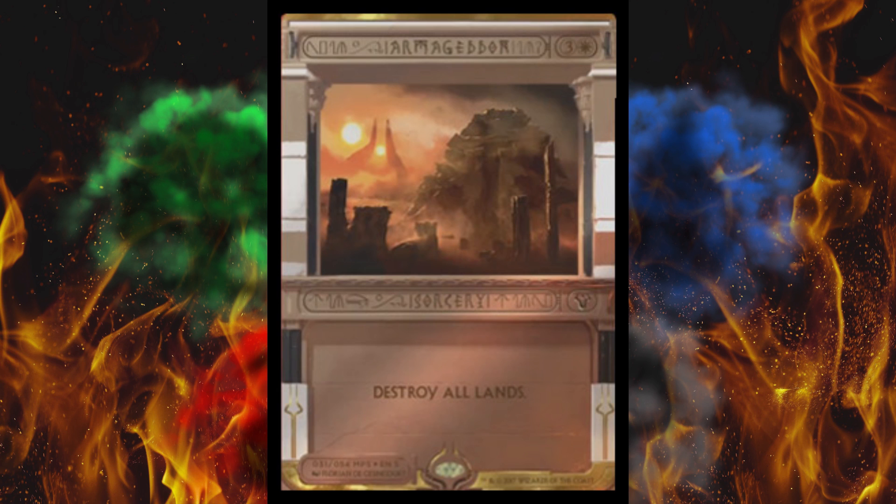It blows up your opponent's lands, but also yours. The artwork looks really dark but pale — not pitch black high contrast, just washed out with a really narrow luminosity range. And that seems to apply to all of these.